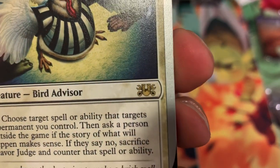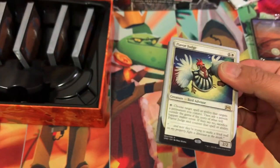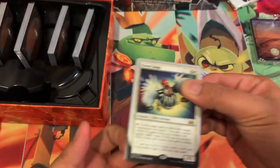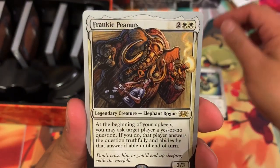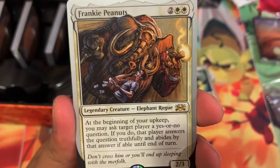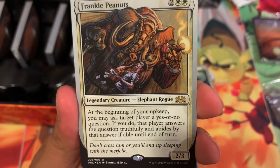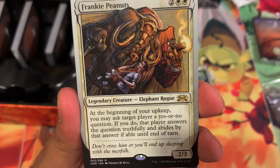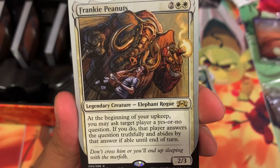And that is the new Unsanctioned symbol — looks like a horseshoe with two wrenches and an egg. It really revolves around this chicken theme. Here we have another rare, Frankie Peanuts. Looks like a gangster — Elephant Rogue. At the beginning of your upkeep, you may ask target player a yes or no question. If you do, that player answers truthfully and abides by the answer if able until end of turn.